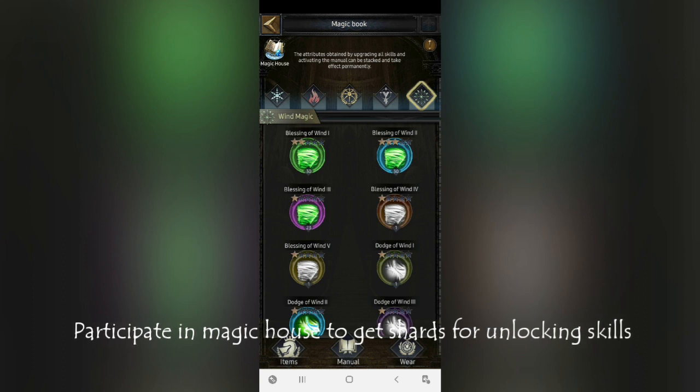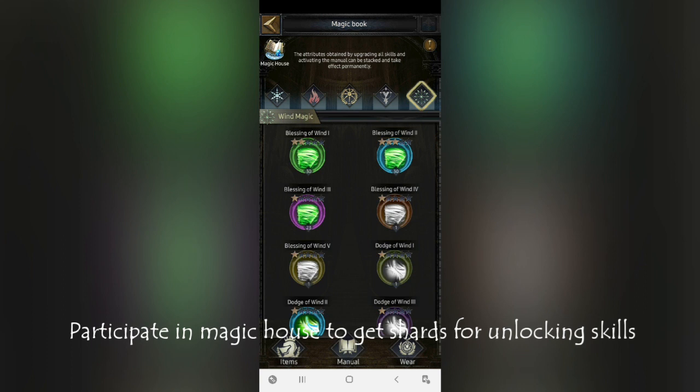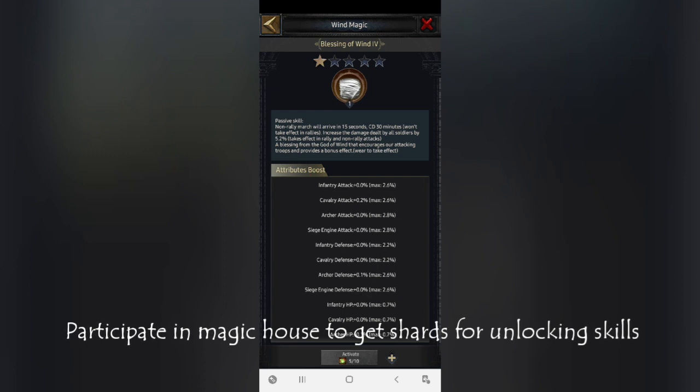Level 5 is not available through recruitment — you have to purchase packs to obtain it. However, up to level 4 you can get it easily. You just need to participate in the recruitment section very actively.